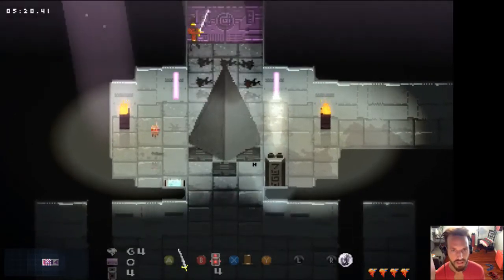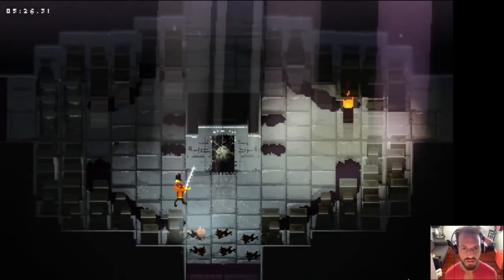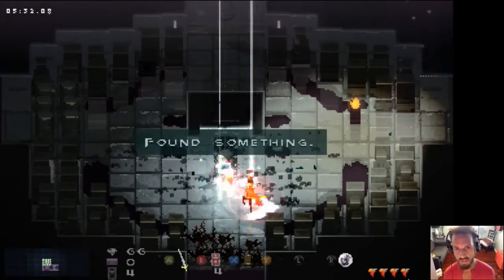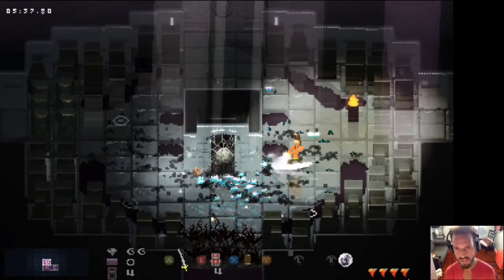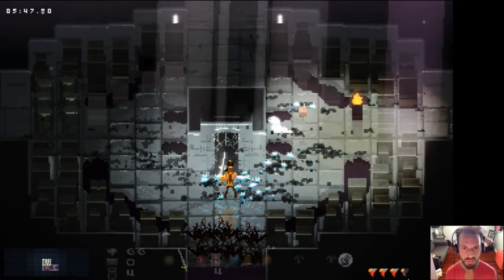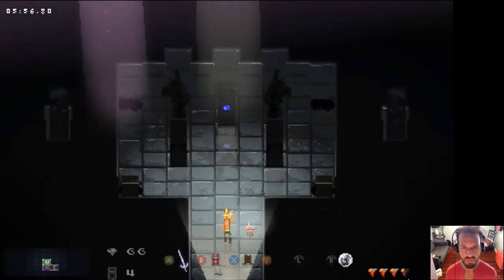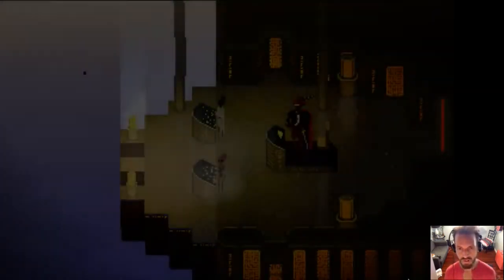A key to basically every boss in this game is that your sword does a lot of damage. The sword does one whole tooth of damage, the top hat does a half tooth of damage, so your sword is one of your most powerful weapons, especially when it gets upgraded later in the game. If you can hit bosses with the sword as much as possible it can help. It doesn't work for every boss, but if you can be like a dog on a bone with your sword, it can really help.